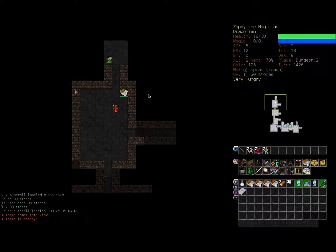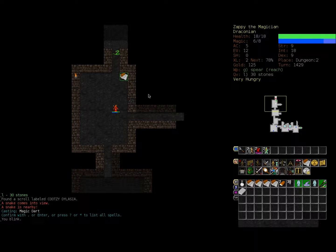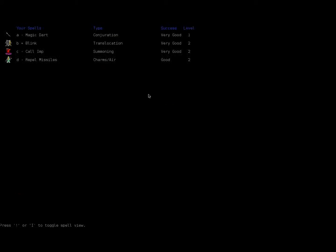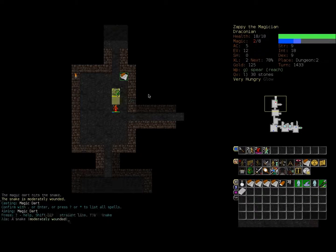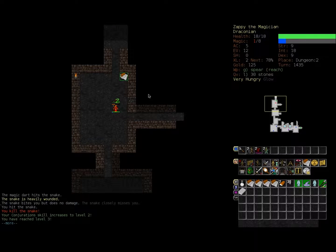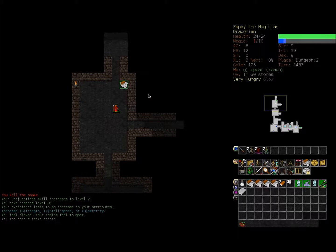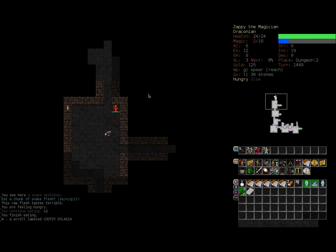There's a snake. Snakes drop edible meat, but they also poison me. Let's zap the snake with our abilities - let's cast magic dart, or try to cast magic dart. Wonderful, kill the snake. Conjuration skill has increased to level two, and I've reached level three! Congratulations Zappy. Since we're a wizard we're going to increase our intelligence this time. And lucky for us it dropped a corpse - let's butcher it for its meat and then eat the meat. Now we're just hungry.